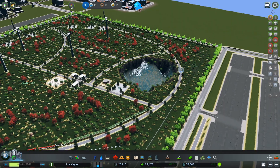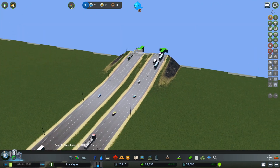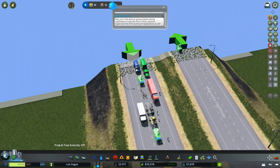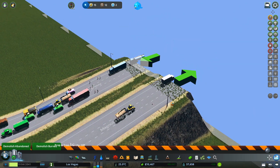Okay guys, right now I'm starting the game. Okay, all we have to do is go to the road. As you can see, if you scroll and zoom in, the grass is coming on the road — the problem is here. So we have to demolish the road.